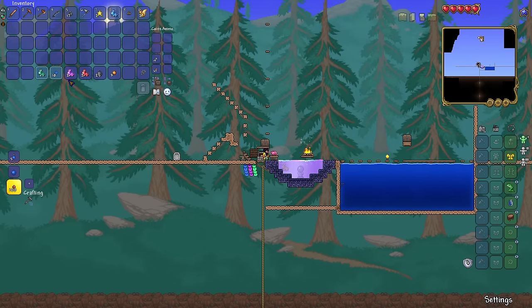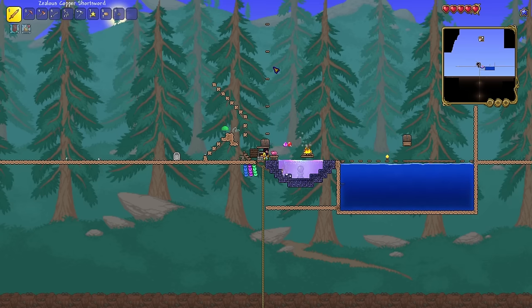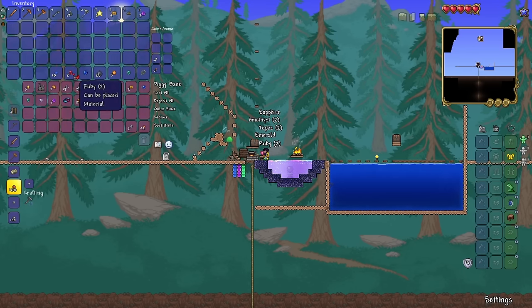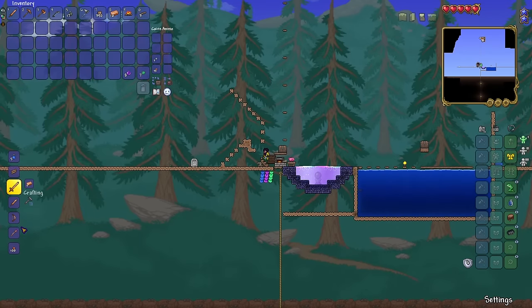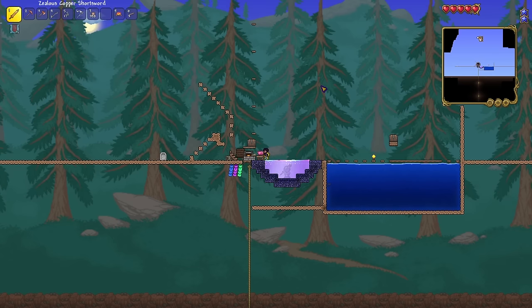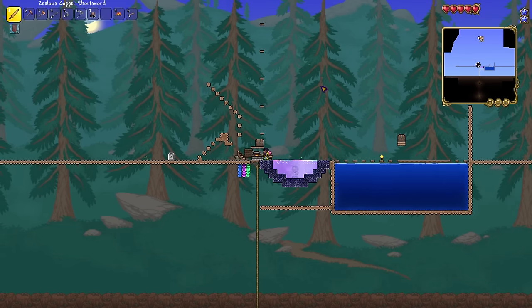As an added bonus to bait farming in the caverns, I also amass a lot of gem bunnies and squirrels, which can then be shimmered into gems. These give me access to all the gem staffs, a massive upgrade over my copper shortsword. One of the other great things about Shimmer is allowing you to get free reforges on crafted items. I can craft and uncraft my amethyst staff as much as I want until I get the reforge I like.